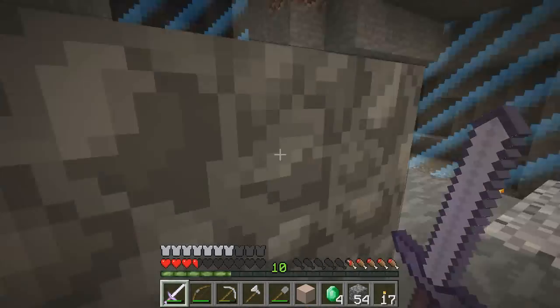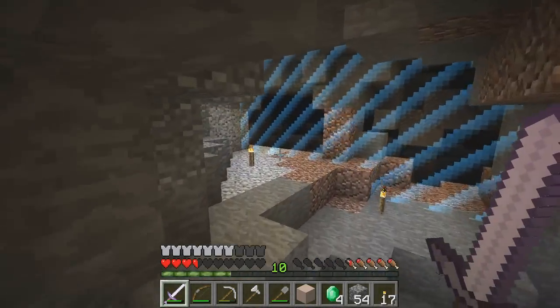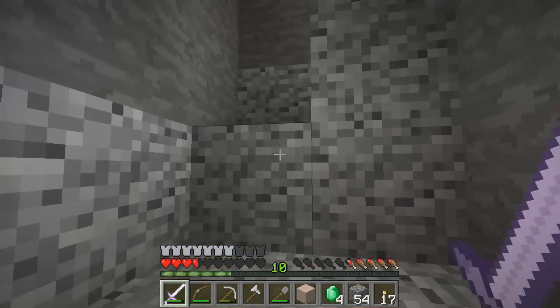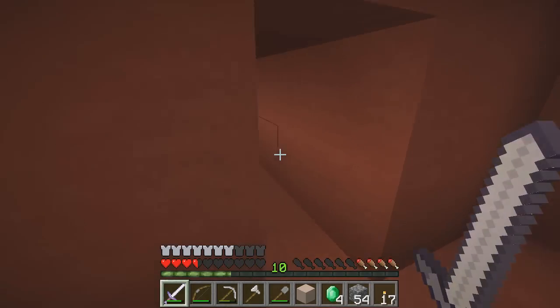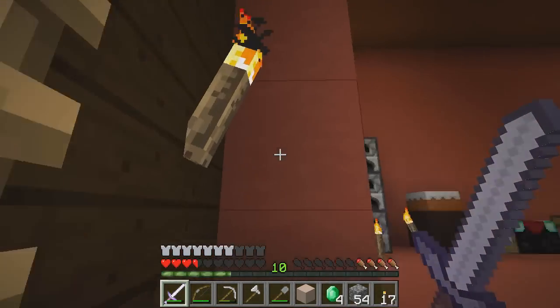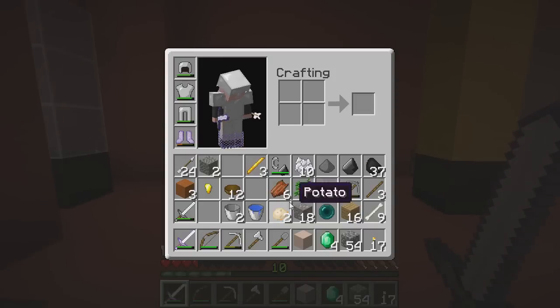Oh goodness, that was nearly very bad. Okay, here is our staircase — it's made of orange sand. Where are my pants? That might be important to locate. I have located the pants! Excellent — please put them on. They have been equipped on my butt.